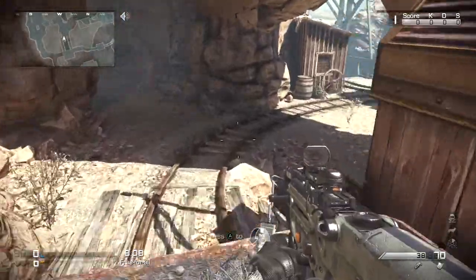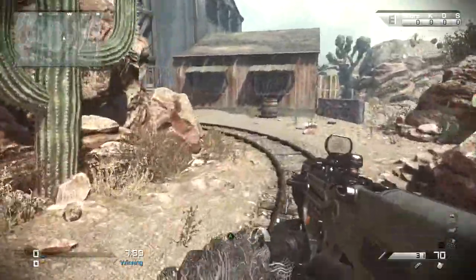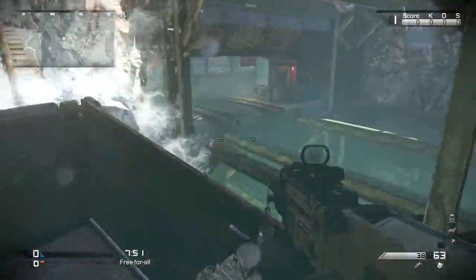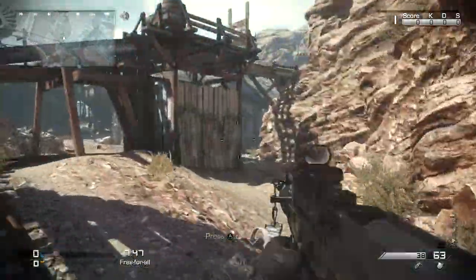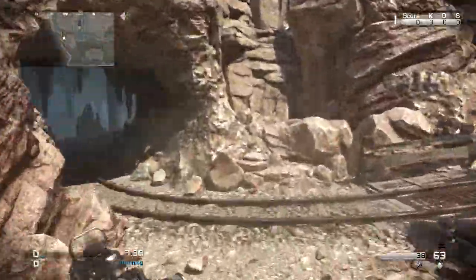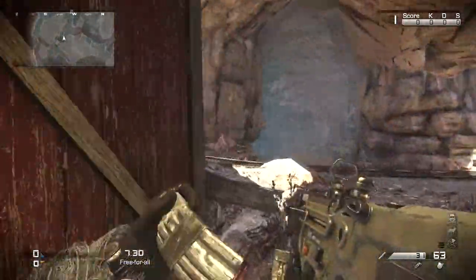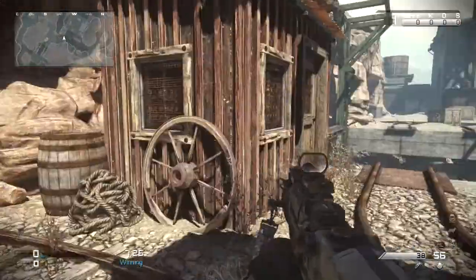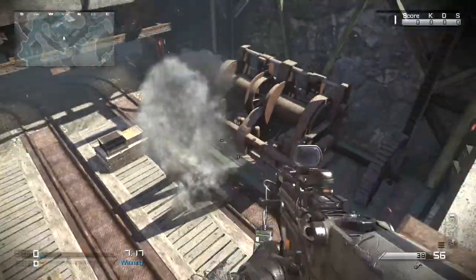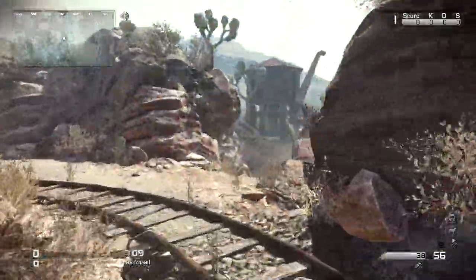Alright, here we go. Ooh, waterfall. Very dull. That's cool. We'll go this way. What's up here? Oh, here's another way to get up here. Oh, can't go in there. What else is there in this map? That's about it.